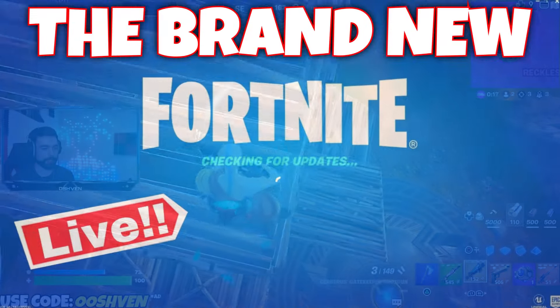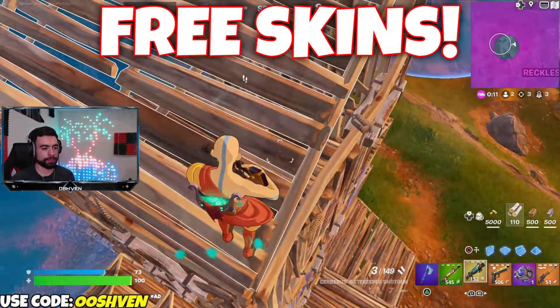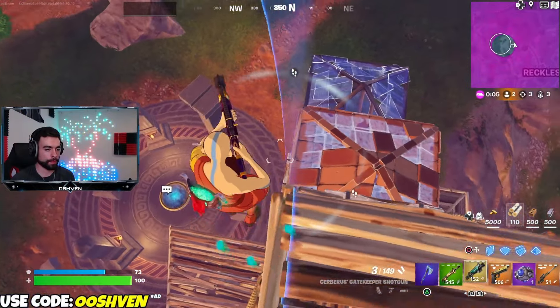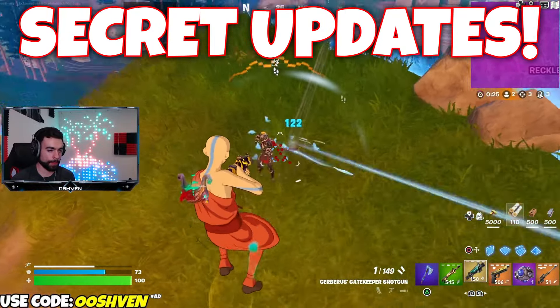The brand new Fortnite update is officially out, bringing us a ton of free rewards we all can go ahead and unlock. Also, free skins we could potentially be seeing, brand new updates on Kratos and when Kratos could be released back into the Fortnite item shop. We also have a ton of secret updates and much more to go over.